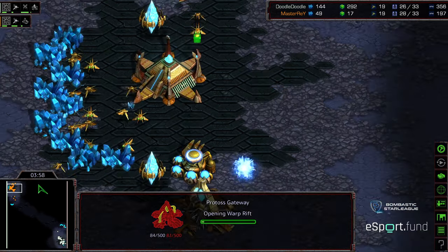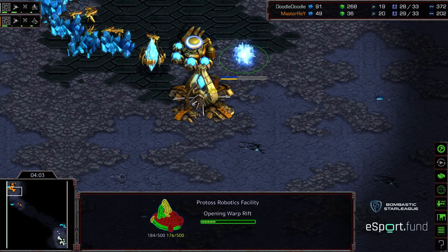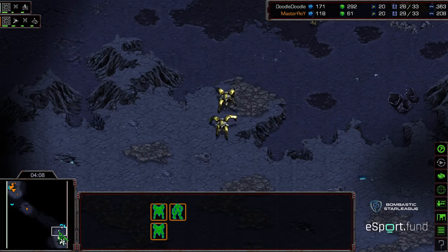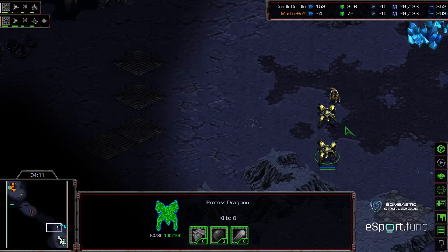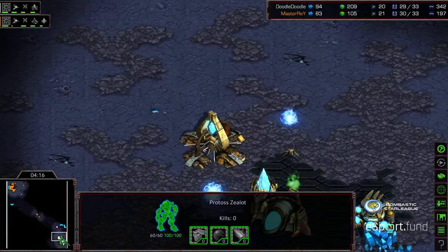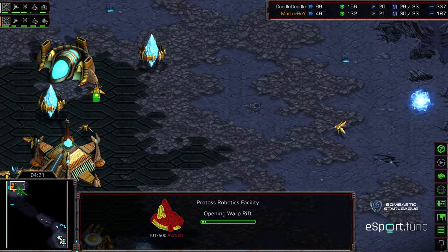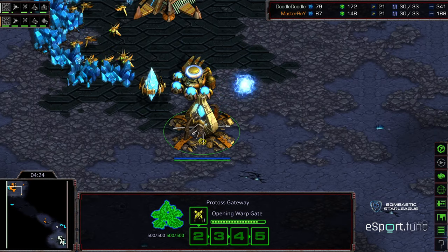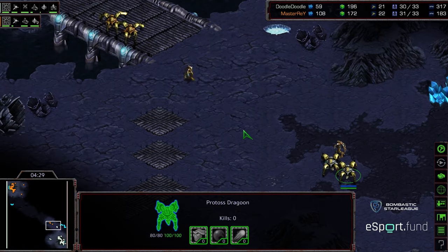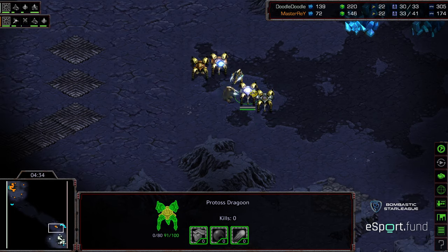Second gateway plopping down for Doodle. It looks like we see the one-gate into Robo build, which is the same build we saw from Master Ray in Game 1. Master Ray is going to go ahead and start some aggressive forward posturing — maybe try to use his units to get a scout and a good look at what Doodle's doing. Doodle plopping down a Robo of his own, which will give him a unit production advantage but slow down his Nexus a bit. I believe Master Ray is going to go for a one-gate Robo into Nexus; the question is how soon he does that.